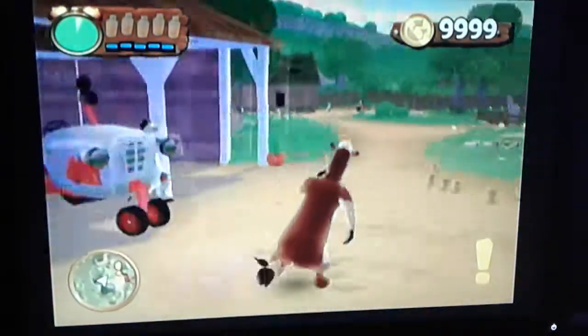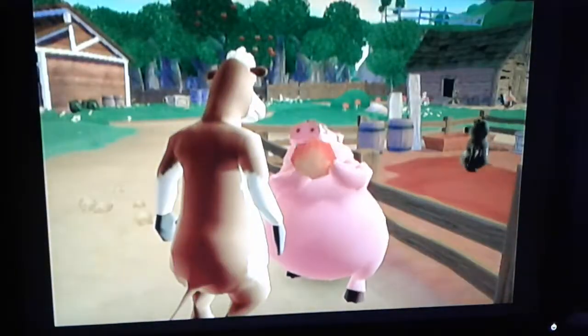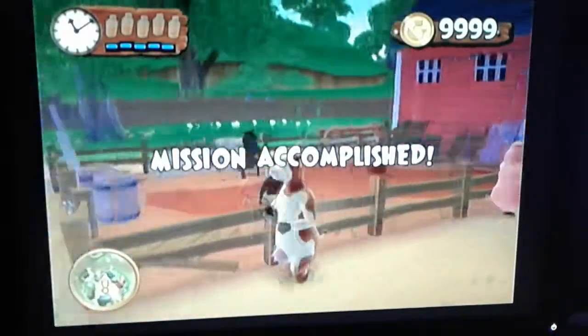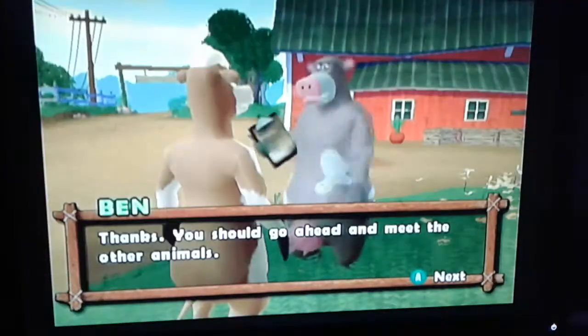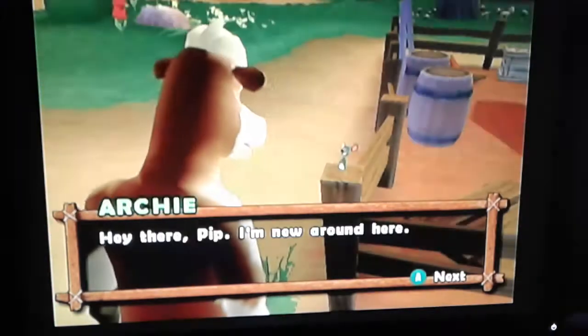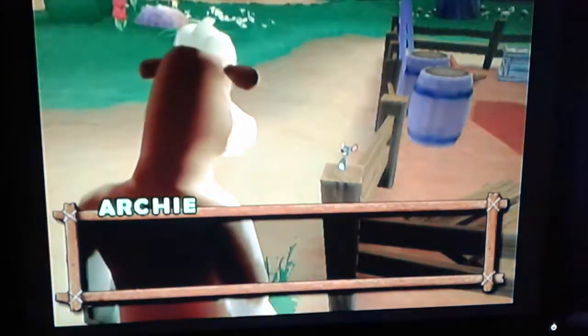Alright, we've got to go back to Pig. Skip past all the dialogue. Then you're going to talk to Pip — actually, you've got to talk to this cow first. You've got to talk to Ben. And now you go talk to Pip. He's going to give you the sunglasses, which is one of the most important parts of this game. Easily the best item.